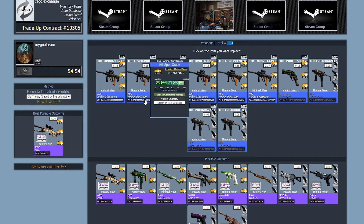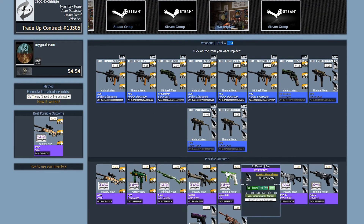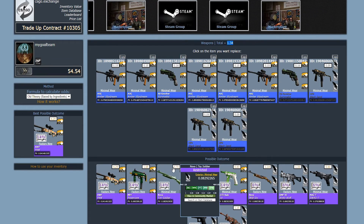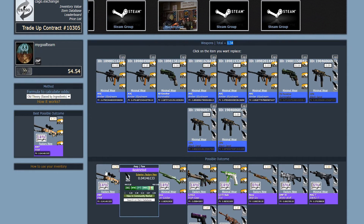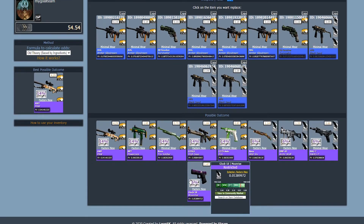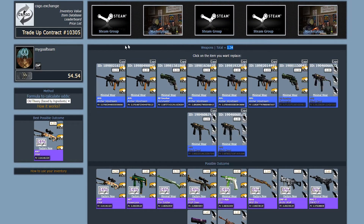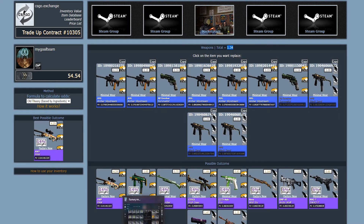What's nice here is that you can mix the Horizon collection with cheaper collections — like the Clutch collection, where the skins are a bit cheaper. But the outcomes from the Clutch collection will mostly be taxing you, and that's why the total outcomes on average will be at least close to the initial price of this trade-up contract.